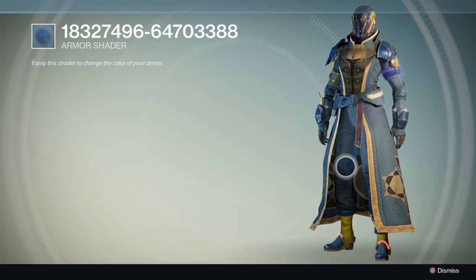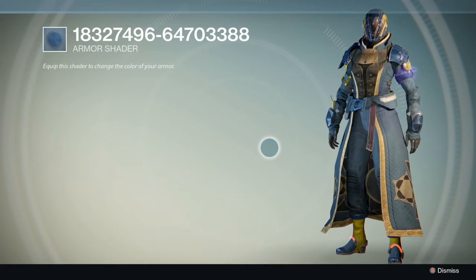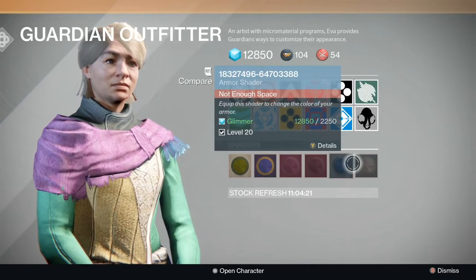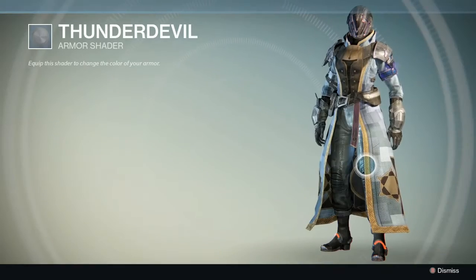The Titan is kind of iffy depending on what kind of armor you have, and the Hunter is kind of different depending on what kind of cloak or cape you have. So the Warlock I think shows the colors the best. This one has a bunch of numbers, and then Thunderdevil, which is kind of like the reverse color — I think this one's pretty cool.